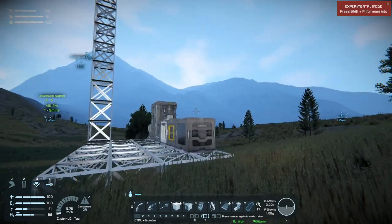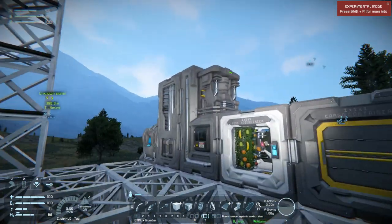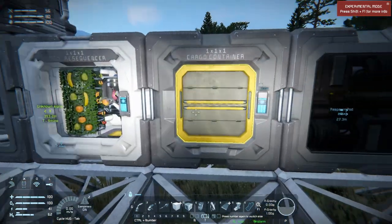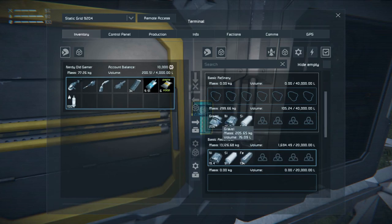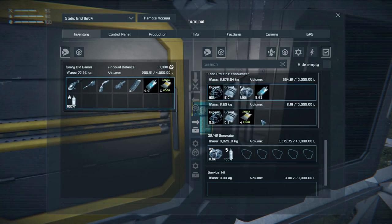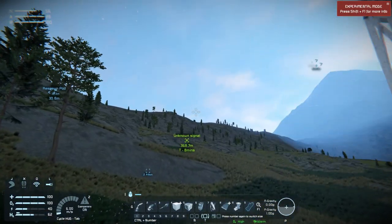Welcome back to Space Engineers. We are doing quite all right here - we have basics set up: survival kit, H2O2, basic refinery, food resequencer, cargo container, and a basic assembler. Between episodes I went and filled up on iron, and I found some iron that was closer to home. I also got a bit of nickel and silicon from some stone I brought home. There's an unknown signal over here which I want to go get.